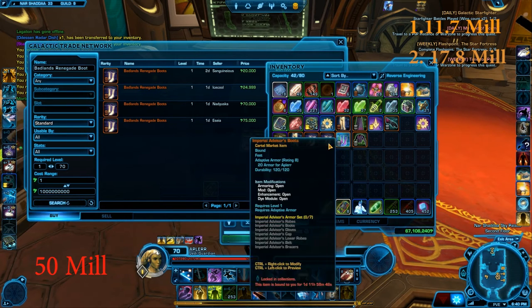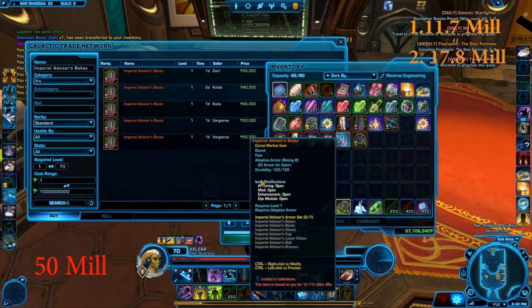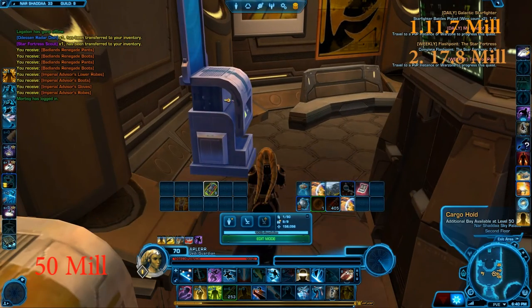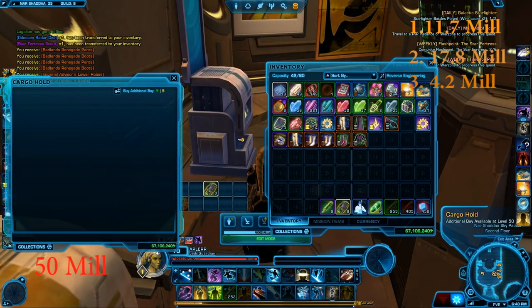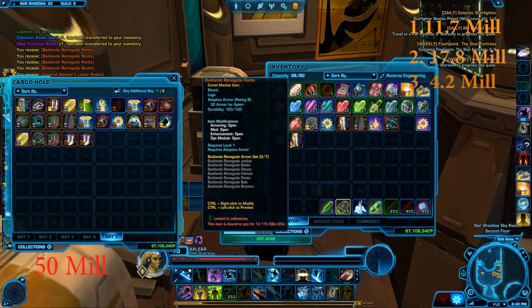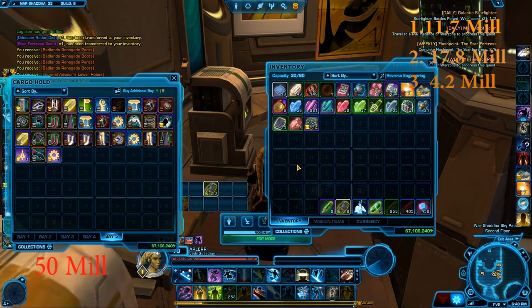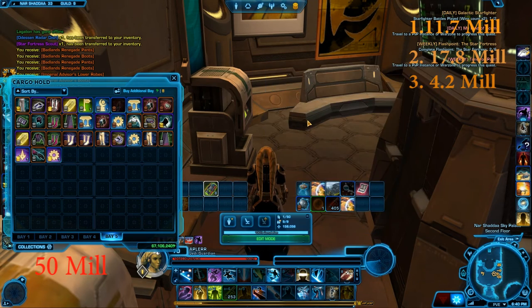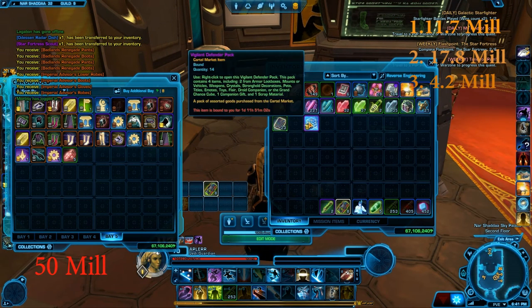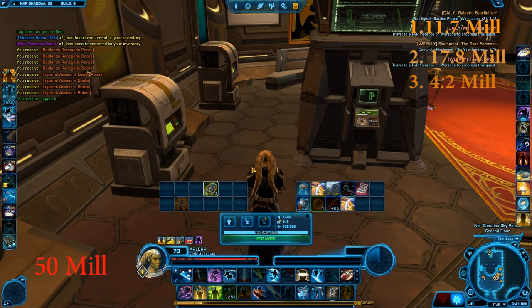Prices are going to drop soon so I really need to sell the gold ones before, for example, the throne drops to 5 million or something — otherwise this won't be a big profit. Okay, next four packs, let's go.